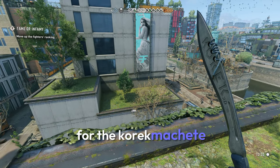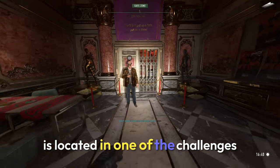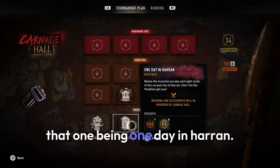Here's how you can get the blueprint for the Korrek Machete 3.0 in Dying Light 2. The blueprint is located in one of the challenges at Carnage Hall, that one being One Day in Haran.